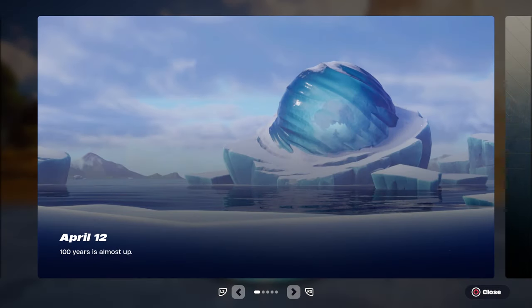Welcome to my April 3rd live item shop review video. Before we get to the shop, let's talk about this screen — it says 'April 12th, 100 years is almost up.' On April 12th, which is not this Friday but next Friday, we're going to have a mid-season event very similar to what we just had with the Teenage Mutant Ninja Turtles, but this time it's Avatar: The Last Airbender. The iceberg is actually in the game right now.